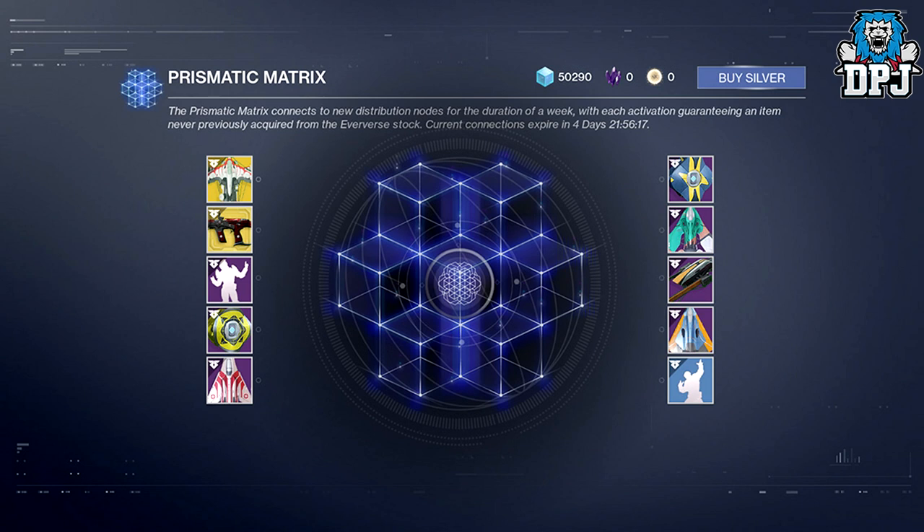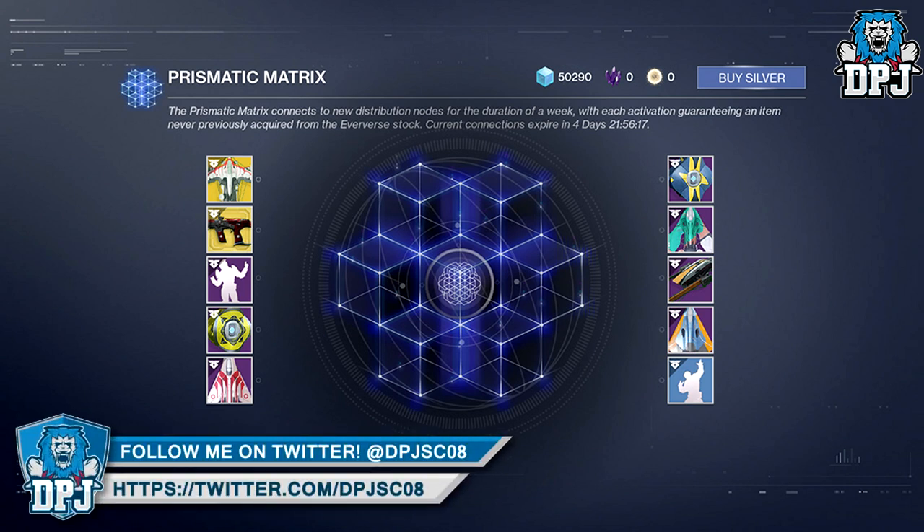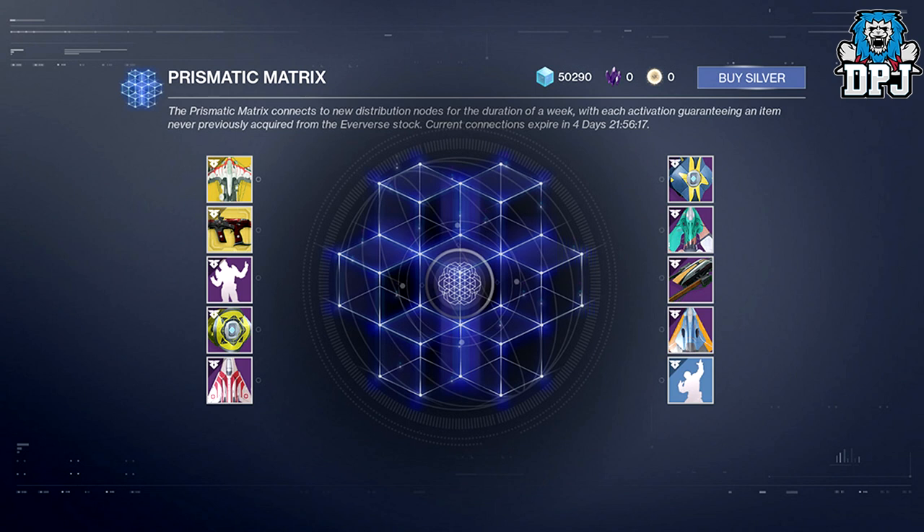You earn the Prismatic Facets per level up — only one per week across all three characters. The items within the Prismatic Matrix are random, so you don't get to pick the specific item you want. There's still RNG playing its part here. Because you can only earn one Prismatic Facet per week, your chances of getting the item you want — if you don't own any other featured items — are at a 1-in-10 chance.